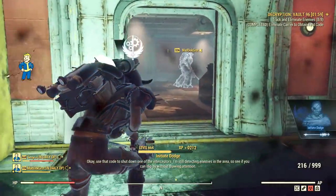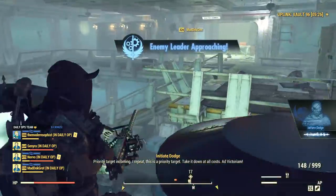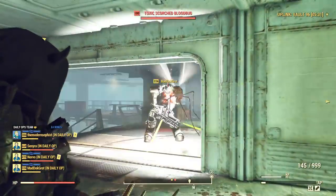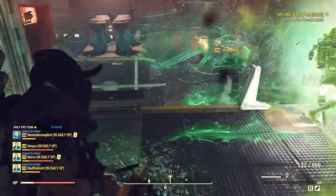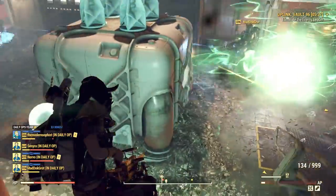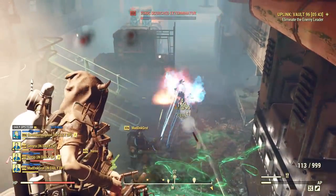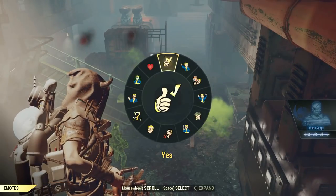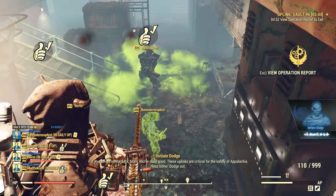After you disable two of the interceptors, you then need to kill a boss and disable the final radio to complete the mission. The decryption is not a complex mission — far from it — it's just different and it might take some time to get used to it. After all, you need to chase enemies, which is a bit strange since normally enemies are the ones chasing you. But all in all, it's not a difficult mission, just different from everything we are used to in 76.